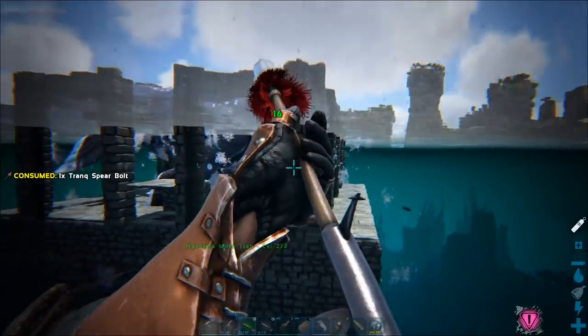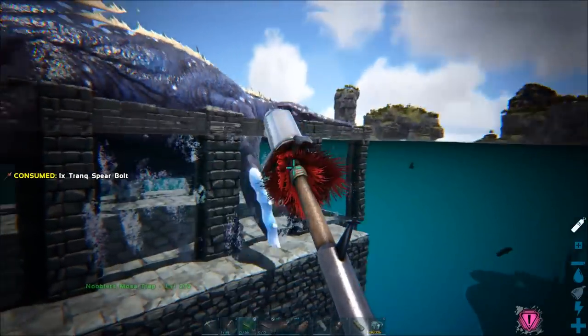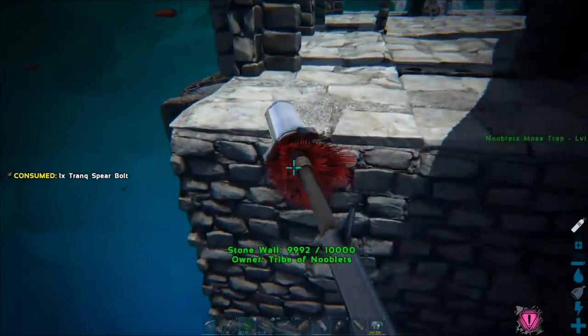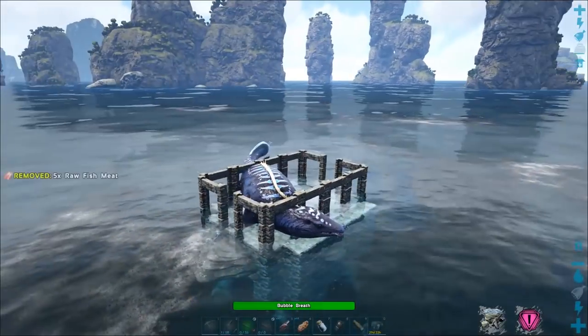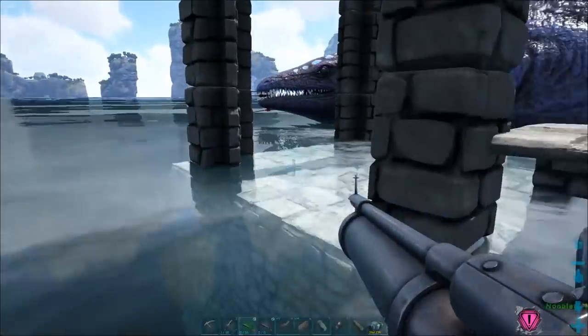Still tranking it. The cage is slowly lowering down. Get back on the turtle and raise it up again — like I say, it's a lot easier if you've got two people. One person can continuously shoot it while the other one checks the cage.